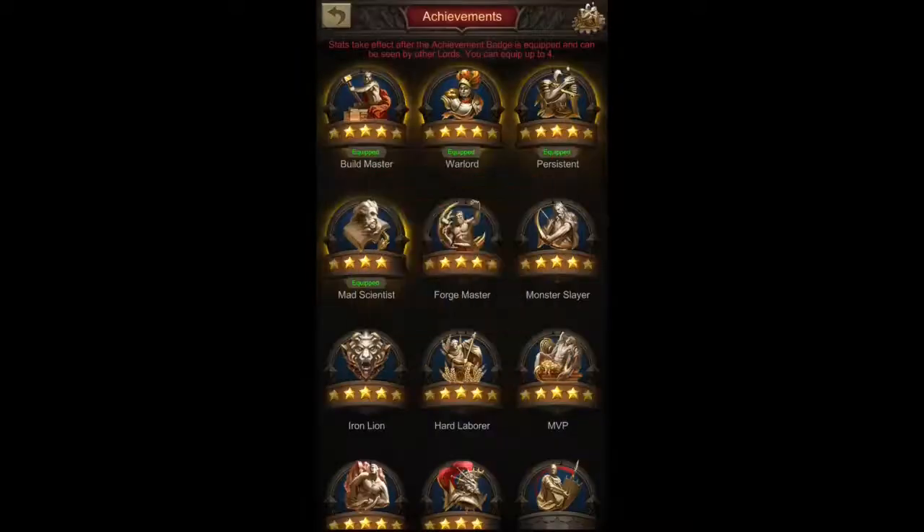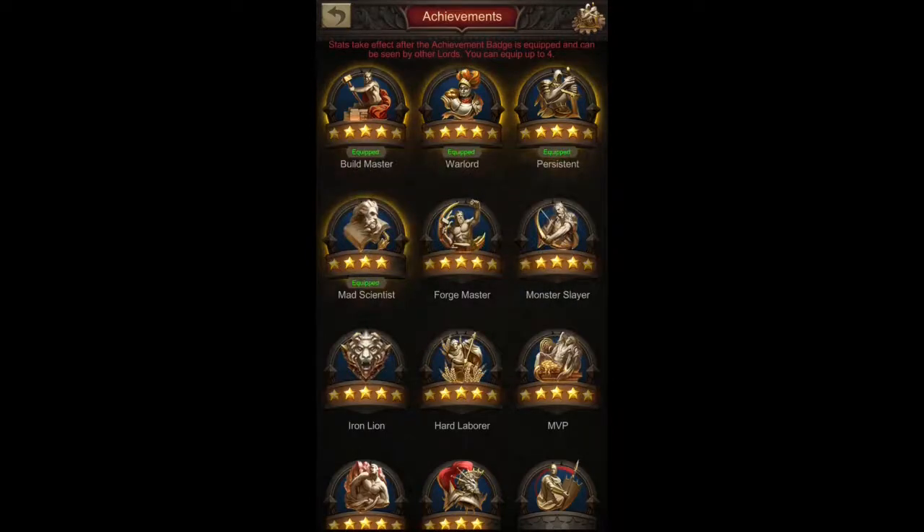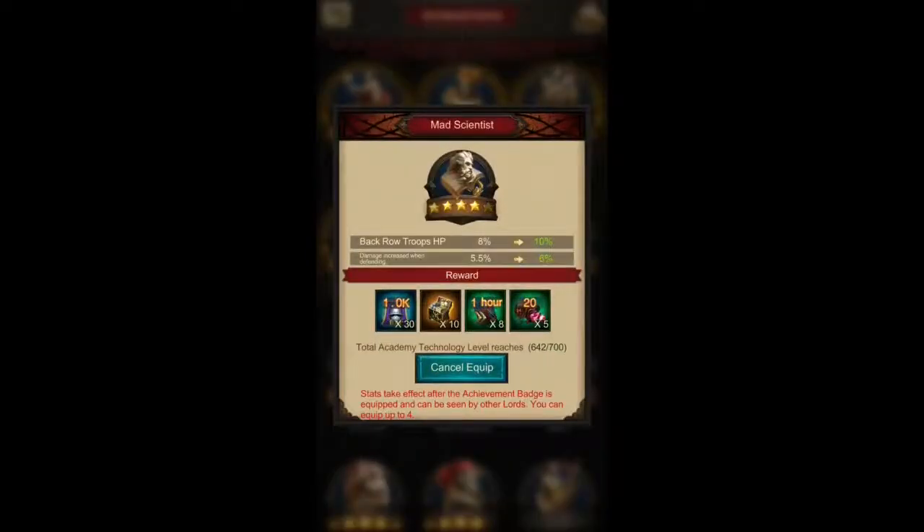The Persistence achievement is another attack boost applicable to all the troop types you're sending. The damage-taken-reduced-when-defending portion does not apply here. I have also taken the Mad Scientist achievement for Undead King and Fiend Trial.